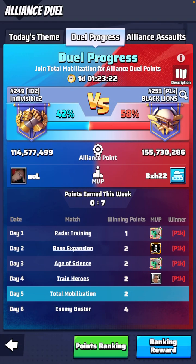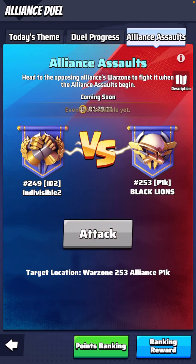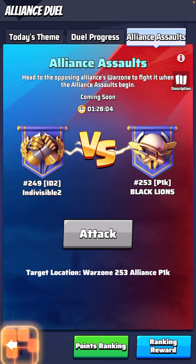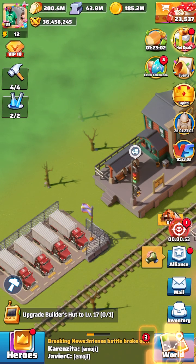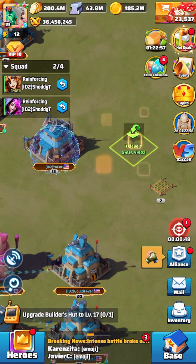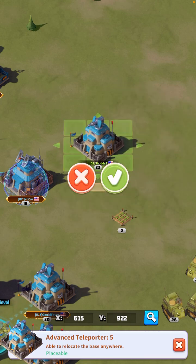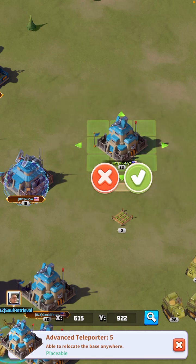Once the event starts, you'll see this tab flash at the top because the attack icon turns green. When you click it, it'll teleport you to their territory and you can place your base anywhere in their territory. I'll show you how that looks — I'm not going to actually place my port, just show you — you'll be able to move your base around and wherever you want to spot yourself, hit that green check mark.